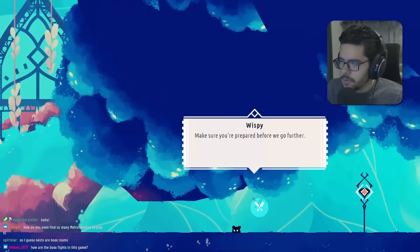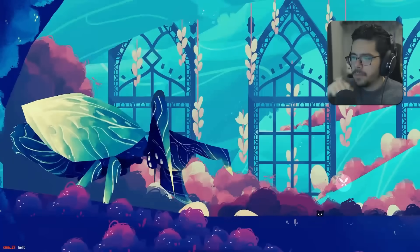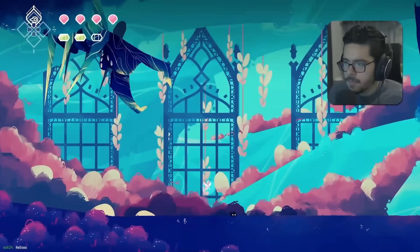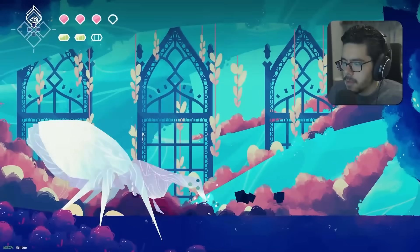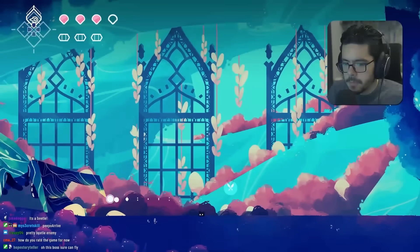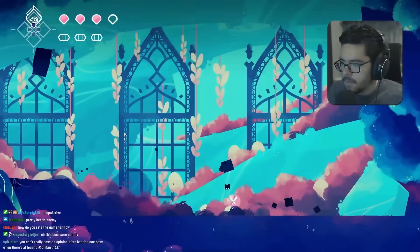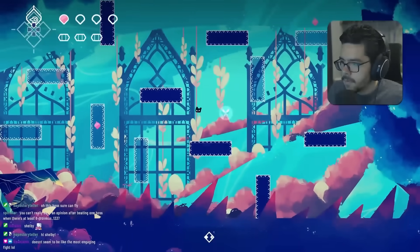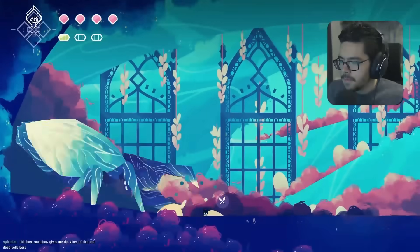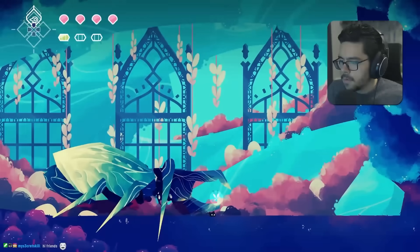We feel a bad presence and are told to prepare before going further. Another spider-esque boss encounter. It's throwing rocks at us. We tank one with our face but ultimately defeat Nodia.